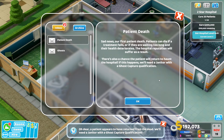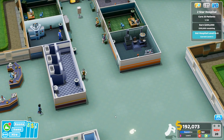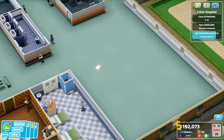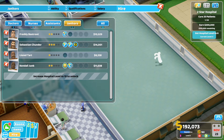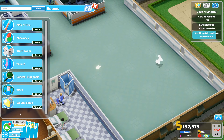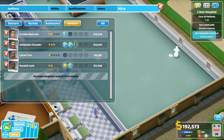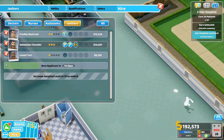Sad news — our first patient death. Patients can die if treatment fails or they wait too long; hospital reputation suffers. There's also a chance the patient returns to haunt the hospital — if that happens you need a janitor with a ghost capture qualification. And there's a ghost right now! They go around haunting people. We don't have a ghost-capturing janitor yet and there's no training room available, so I'll dismiss one janitor to get a new applicant who hopefully has that skill.